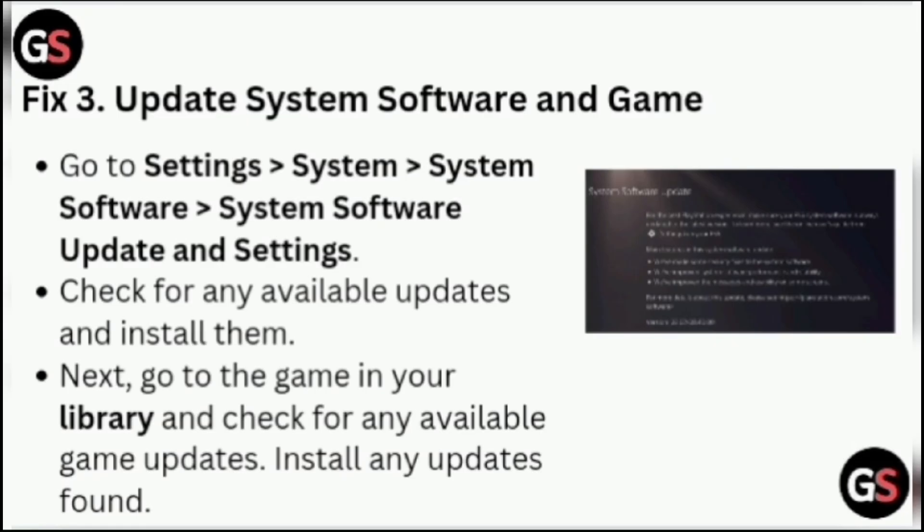Fix 3: Update System Software and Game. Go to Settings, then System, then System Software, then System Software Update and Settings. Check for any available updates and install them. Next, go to the game in your library and check for any available game updates. Install any updates found.